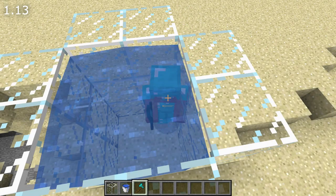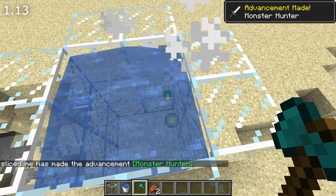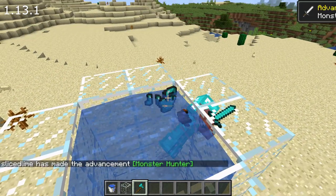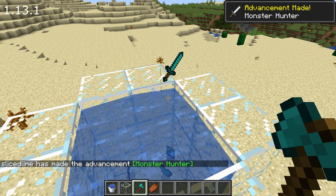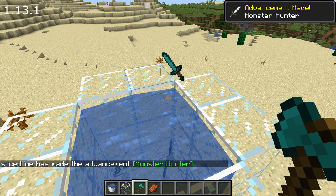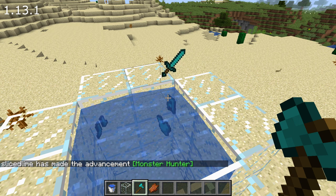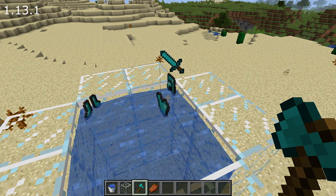Fixes to hostile mobs too. If a zombie picked up an item, converted to a drowned, and then got killed, those items would be lost — they will now be dropped in this version instead. And drowned spawning from structures will now spawn with tridents and other held items at the same rate as normal drowned, meaning it will be vastly easier to get tridents in this version.